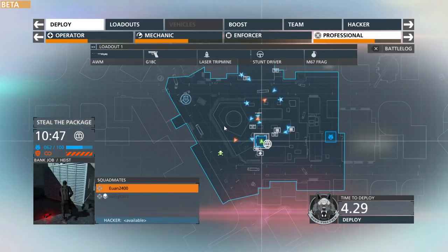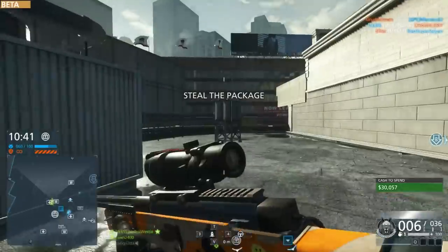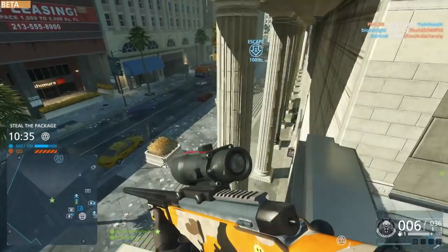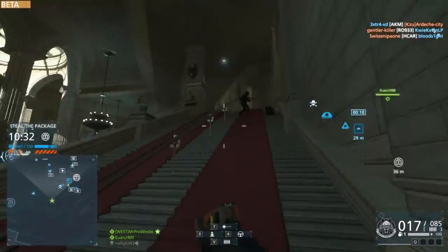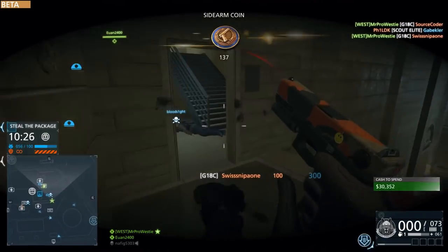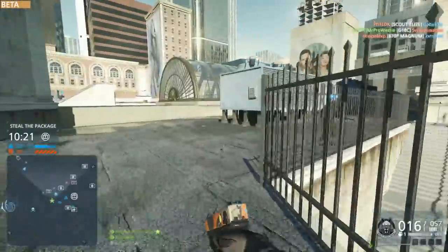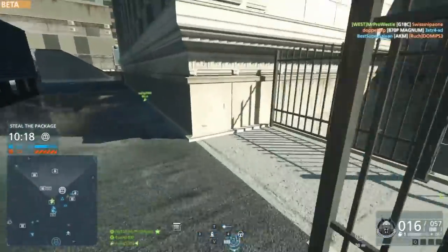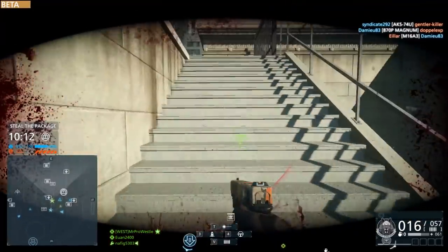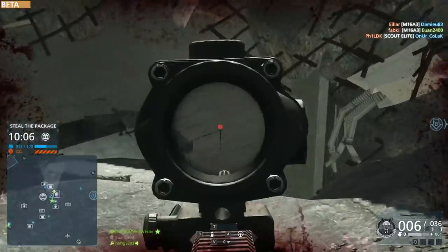The M45 and the G36C have both been swapped over to the cop faction, and the UMP and the M416 have moved over to the criminal faction. This is a change I didn't really expect. Most of the big weapons for the Operator class were available for the cops, so it's good to see the M416 moving to the criminal side. I really like the G36 but it didn't make much sense on the criminal side, so maybe this is a good change — we'll see.